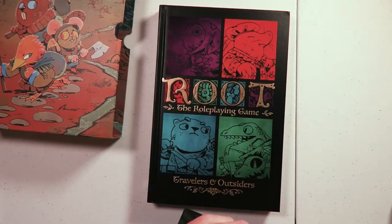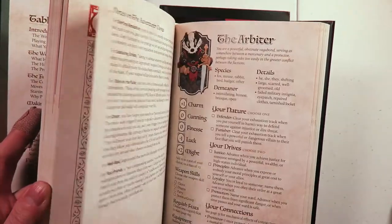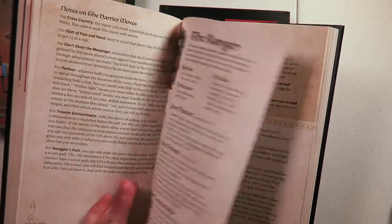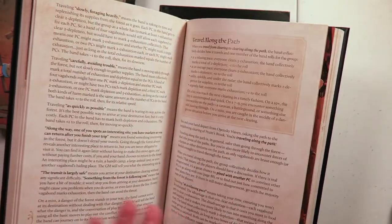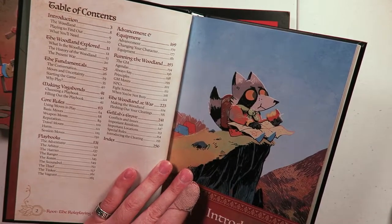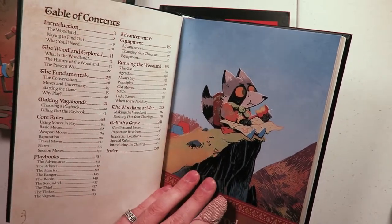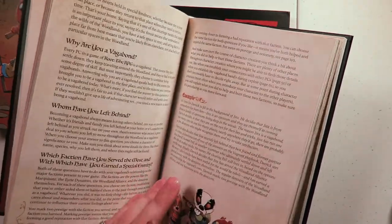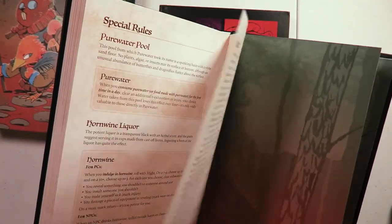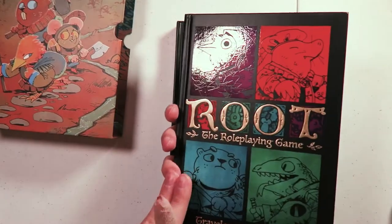It's all lovely embossing, great art as always, and they have the lovely journal-style ribbon in them. Much glossier and stiffer than I expected, but looks like we have different character sheets, all of the various rules, and running the woodland — looks like maybe an example campaign, which is great. It is a role-playing game so it is about 256 pages with the indices and everything. That is the core book.